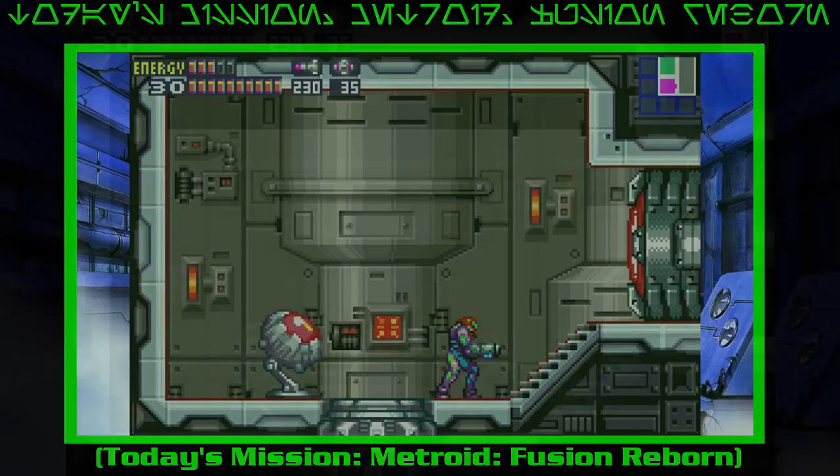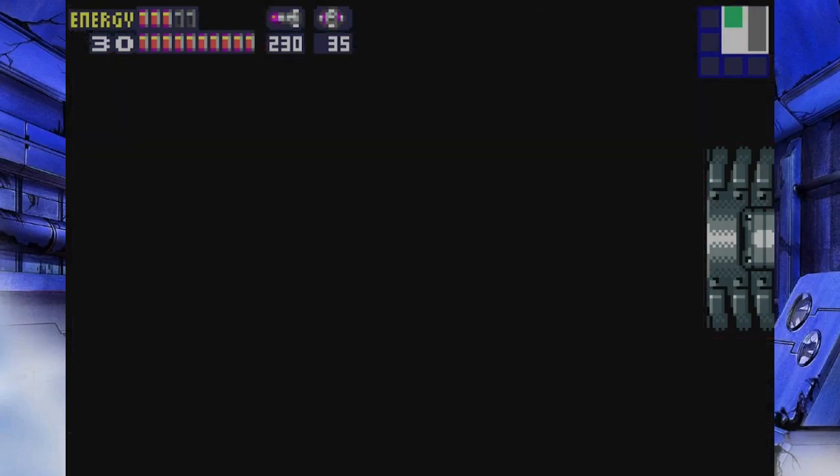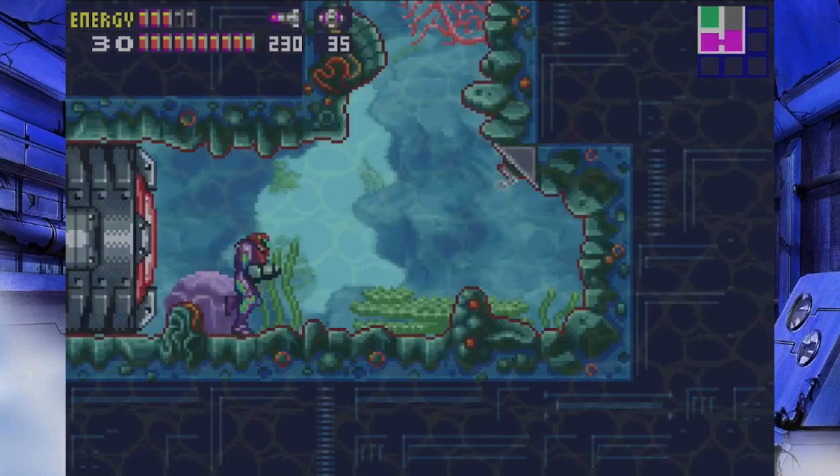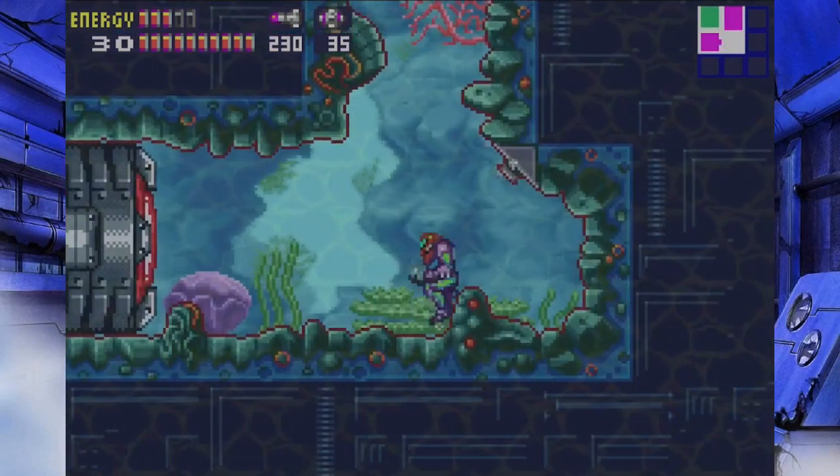Last time we melted Nightmare's face off and regained the Gravity Suit, which comes with an awesome cyan and purple palette — much better than the horrible puke-colored suits the Varia Suit gave us. We're back in style and we've unlocked level four security hatches, so we can continue on our merry way.